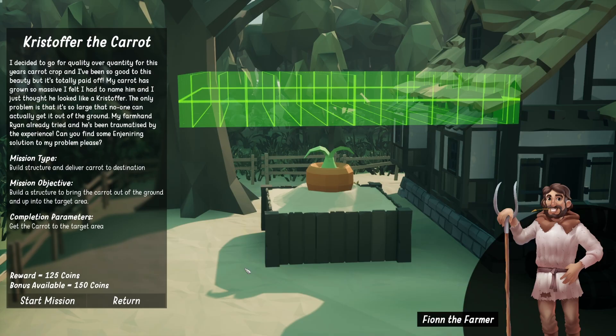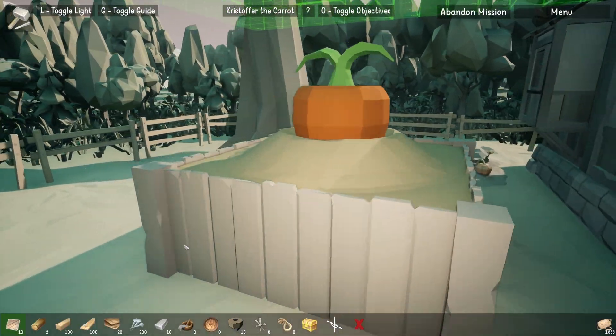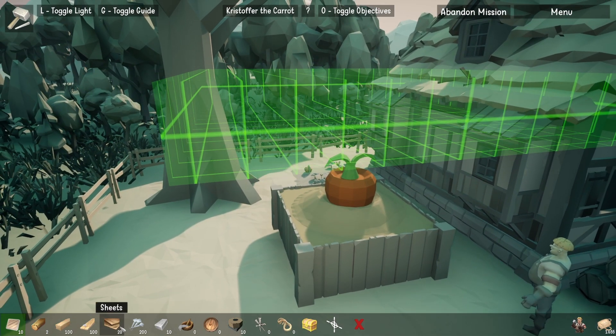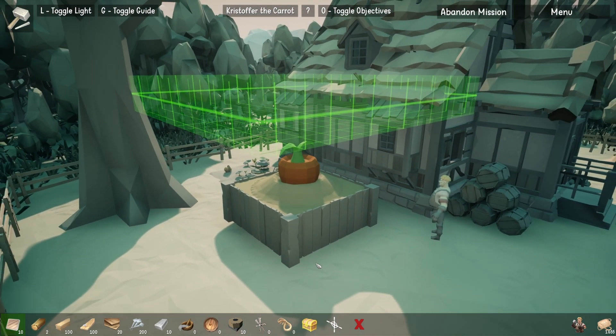And there are a selection of really weird missions. For this one, we have to somehow pick a carrot out of the ground using a handful of rotators, some stone blocks, and also a series of logs and beams. And as a Satisfactory engineer, I'm used to automating things, so this shouldn't be too difficult.